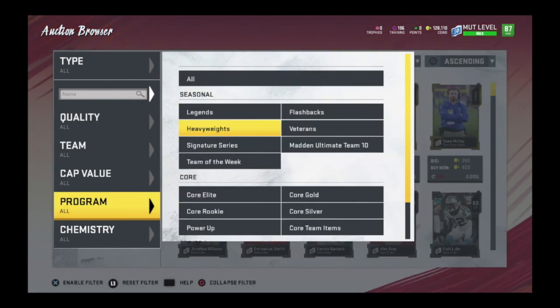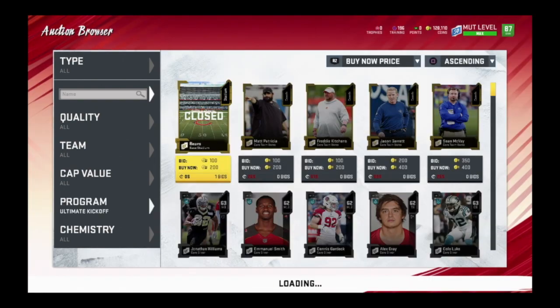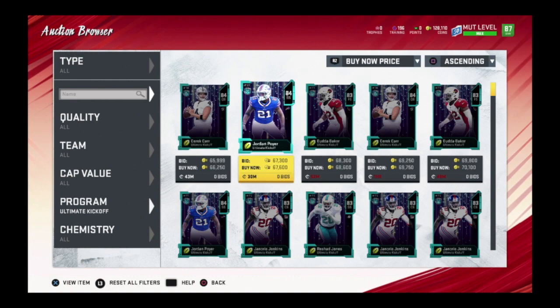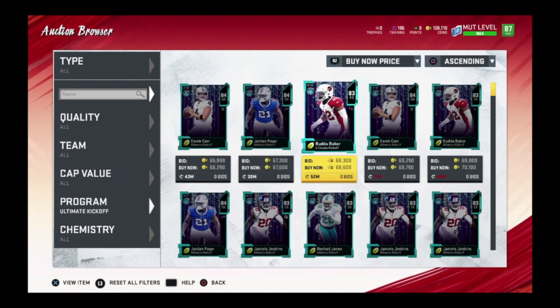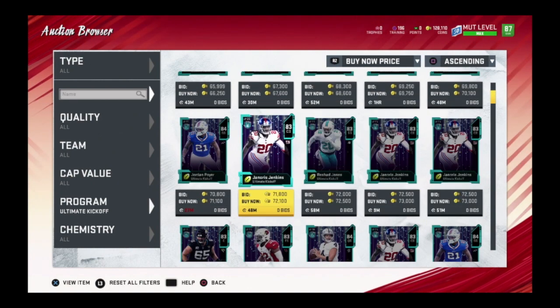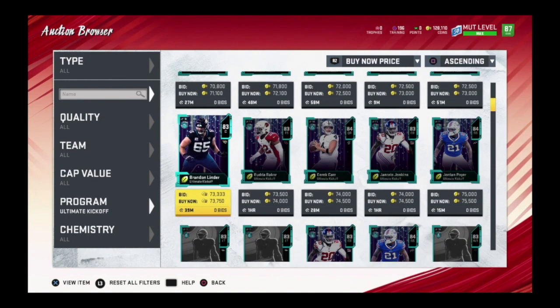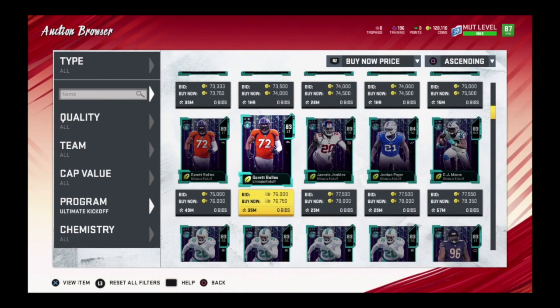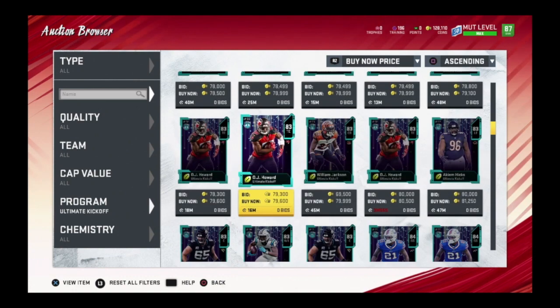We're going to go back to the Ultimate Kickoff. I want to show you guys some of the cards you can choose from — Derek Carr from the Raiders, Jordan Poyer, Buta Baker, Norris, Jerry Gaines, Rashad Jones. Some of them are already 84s and some are 83s because that team already won, so they already added to them.